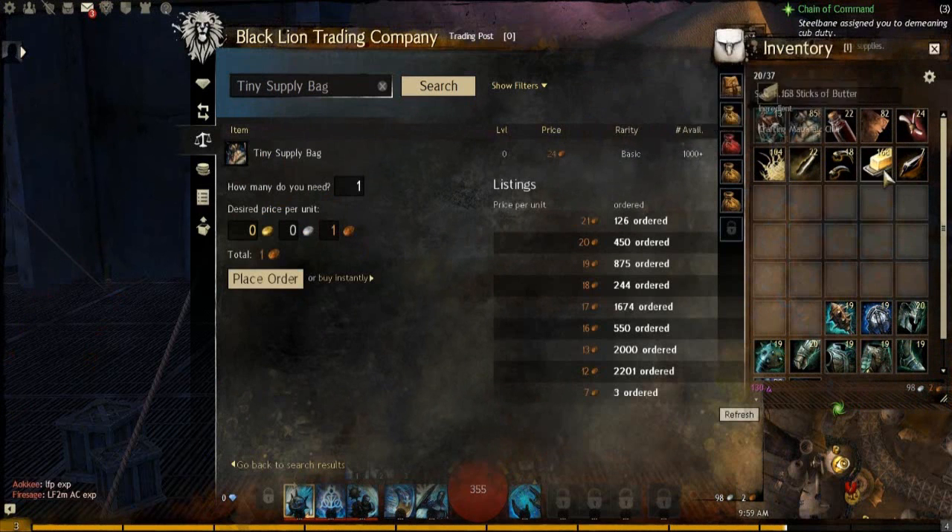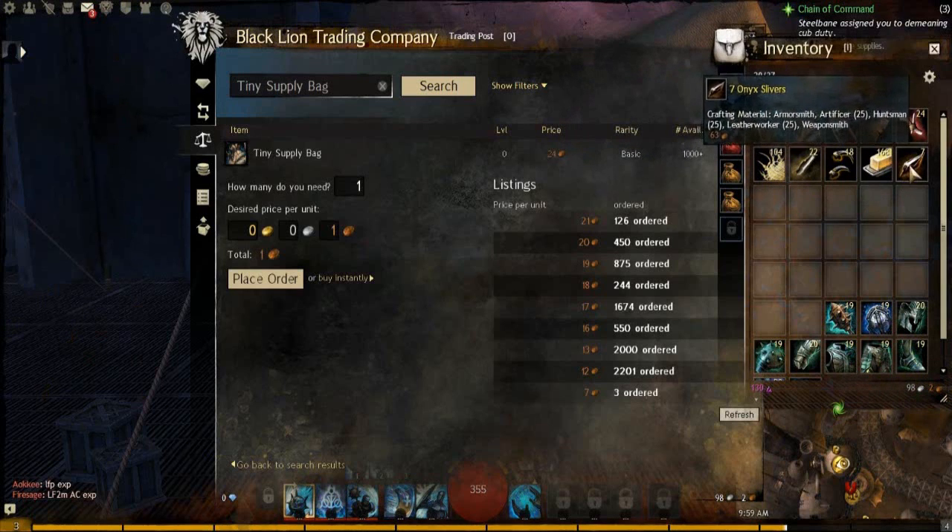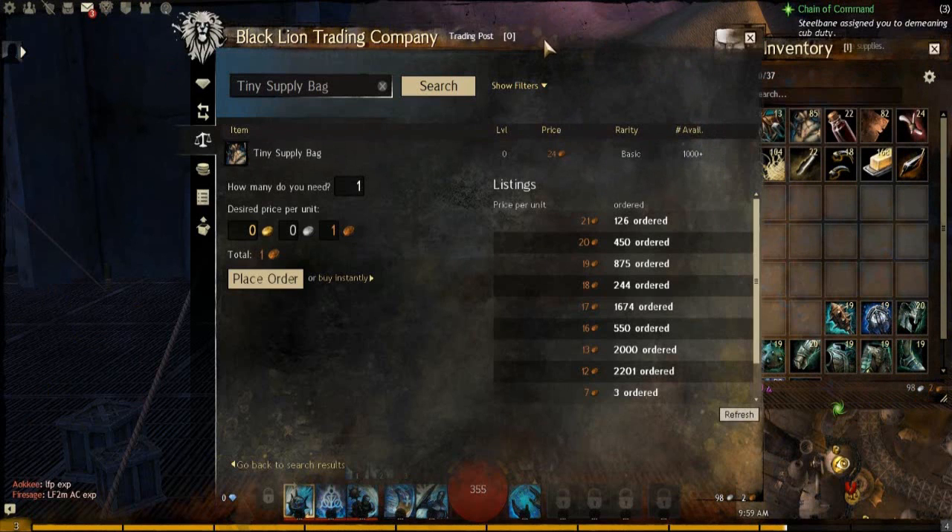These are actually my current favorite bags to buy and resell because they have some of the best selling materials — especially jute scraps. A lot of jute scraps come from these bags, as well as onyx slivers that I think only actually come from these bags, or at least especially from this one.